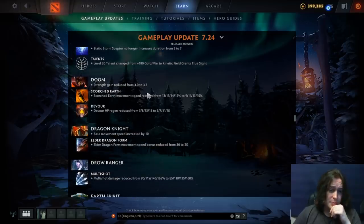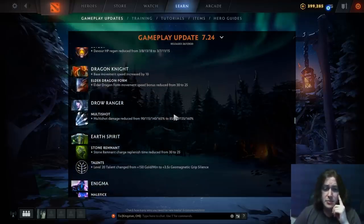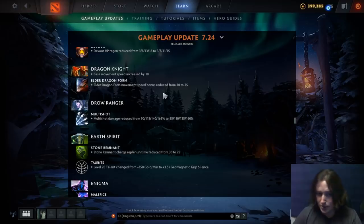Doom strength gain reduced. Scorched Earth move speed reduced quite a bit — only 9% at level one. Devour nerfed as well in terms of HP regen. I think Doom is still going to be pretty decent. Dragon Knight base move speed increased by 10 — notable since he gets move speed from Elder Dragon Form which was nerfed, so it's five move speed in dragon form but ten when not in dragon form.